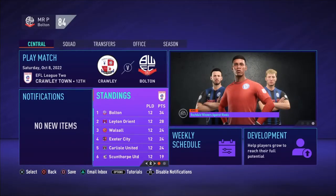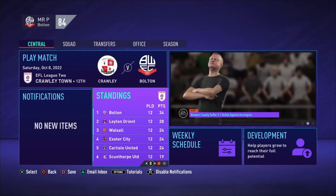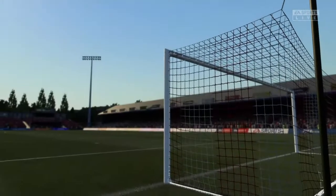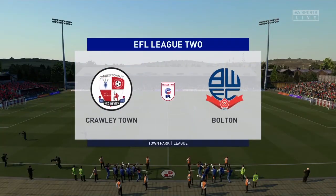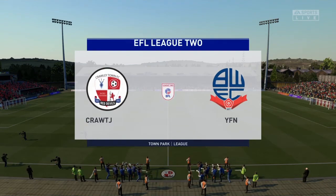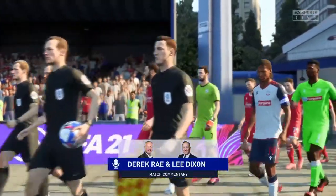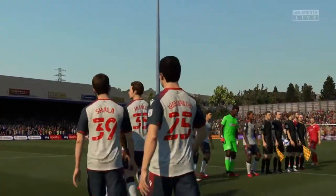Hello and welcome back to the Bolton Youth Edition. We're going to be starting this off with a League Two game against Crawley Town, who are sat in 12th place. The boys have been playing pretty well, so let's take a risk with a couple of rotations and look for the three points. Bolton definitely have their work cut out with a heavily rotated team today, just to give some of the boys a run out. A B2 will be wearing the captain's armband today.